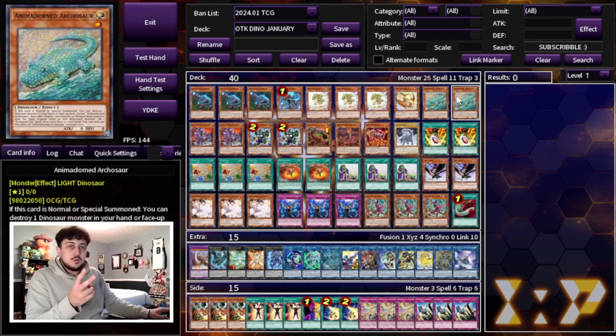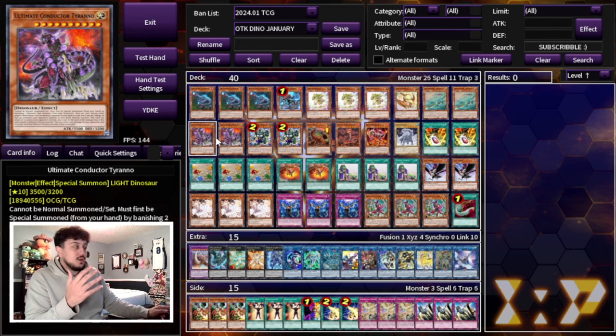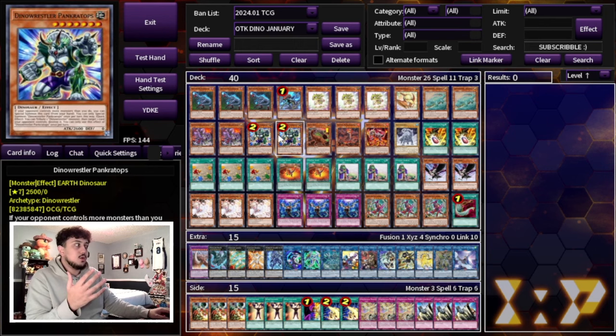Two Arcosaur, of course, just to get you to your Double Evolution Pill, which is very important. Two Conductoid Tyrano — very standard ratios. Two Pancratops helps you break a lot of boards. It's good into front row and back row matchups, and if you can just special summon it, it helps you push for more damage.